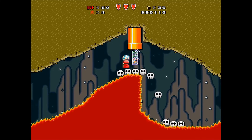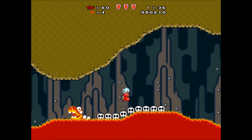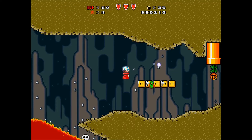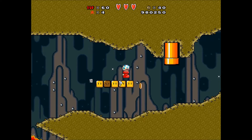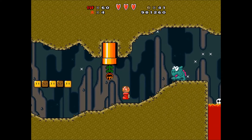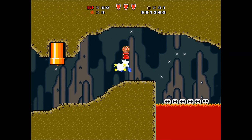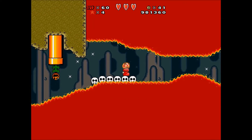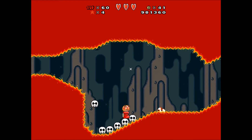Gotta watch out for the Pumpkin Plant. Luckily, the Podoboo shoe can cross on the lava, so missing the Skull Raft isn't a big deal. I just had to be very careful not to take a hit and lose it, because I'm gonna need it to get to the alternate exit here. We'll grab the Super Leaf. There's a Dino Rhino from Mario World. I gotta duck here to avoid touching the lava ceiling — the Podoboo shoe won't protect me from that.